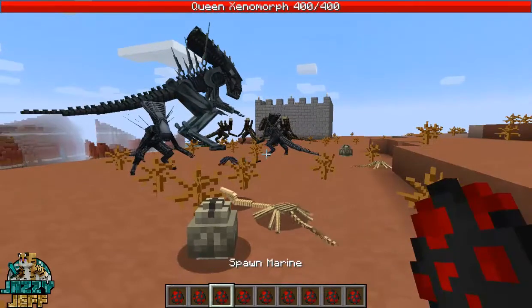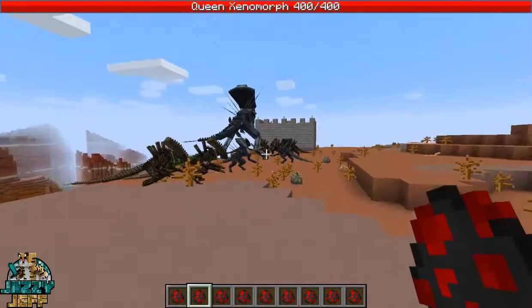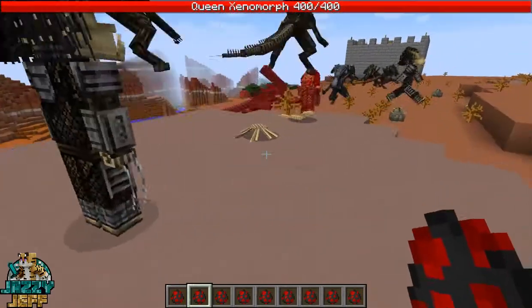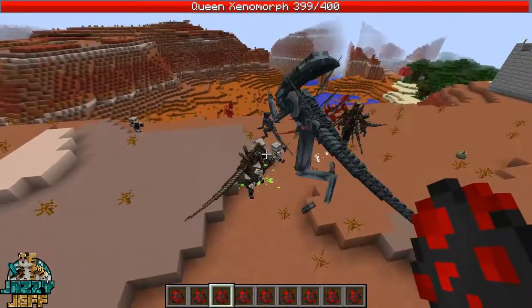Do we have the Marines here? Yeah, we've got a few Marines and we have the Yautjas, the Predators. So I'm going to put these guys down — they probably aren't going to stand a chance against all of these aliens, but we'll see how we go. I'll put a few of them out there. And they're going to start attacking each other. I'll spawn a few Marines as well — they've got some weapons, and these guys will all fight with one another.